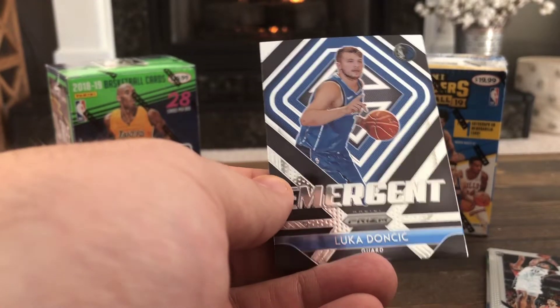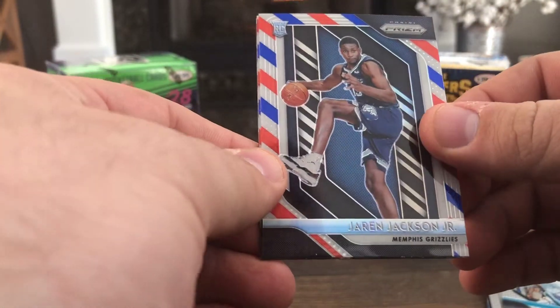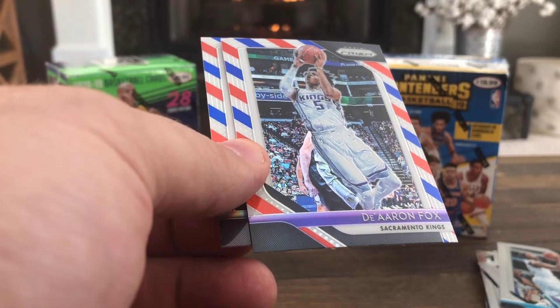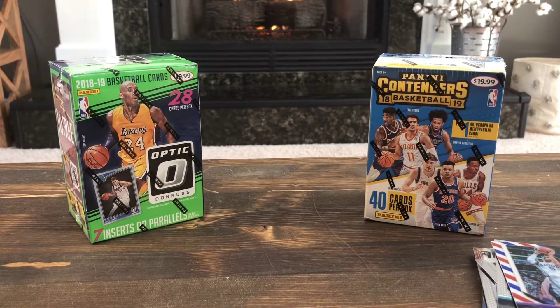Luka Doncic emergent and Zaza Pachulia. Now the red, white, and blue pack: Jaron Jackson Jr., nice — De'Aaron Fox, Jarrett Allen. So we got the Luka insert and the Jaron Jackson Jr. red, white, and blue — very nice.